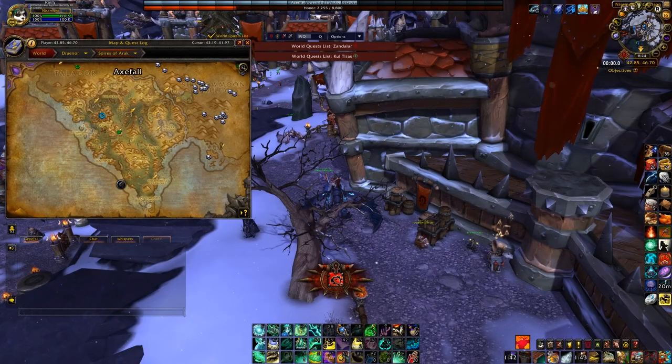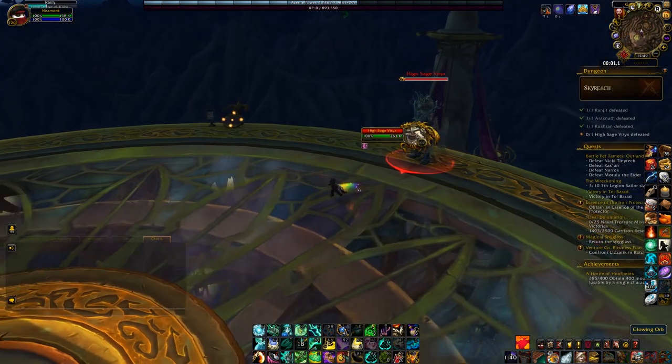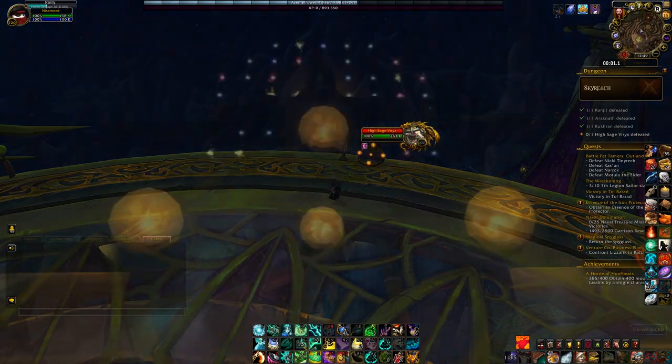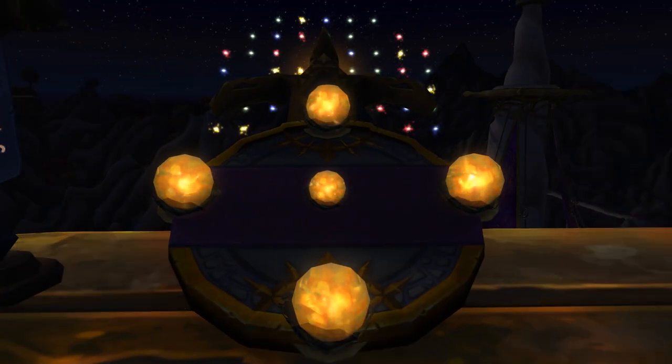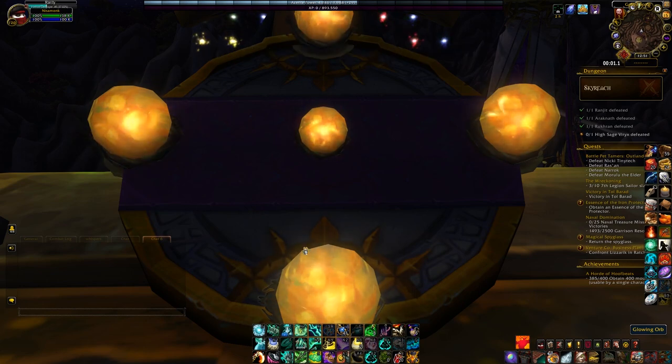This is probably the easiest one to get. Head to Skyreach in Spires of Arak. Clear up to the last boss, and behind him you should be able to see a console. When you interact with it, a grid of different colored lights will appear in front of you, with an eye at the center. You can direct that eye by interacting with the orbs on the console. The pattern is: right, up, down, up, right, right, up, left, down, up, left, and down. The chest should appear right there.